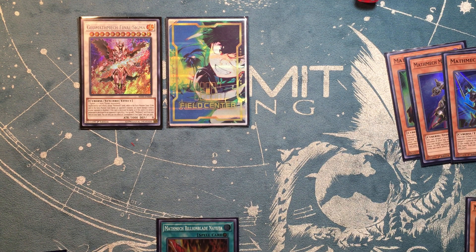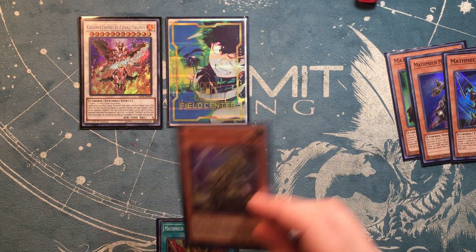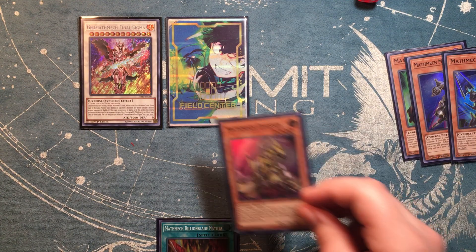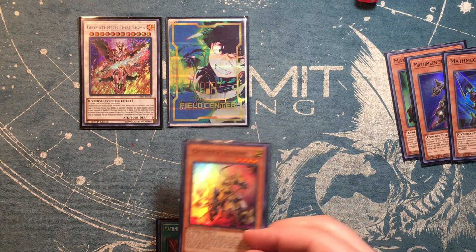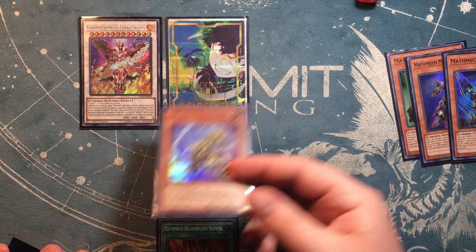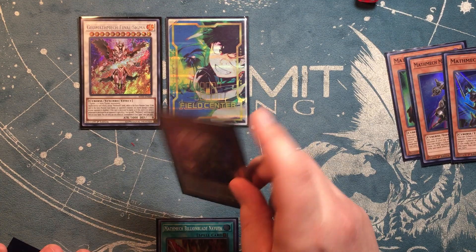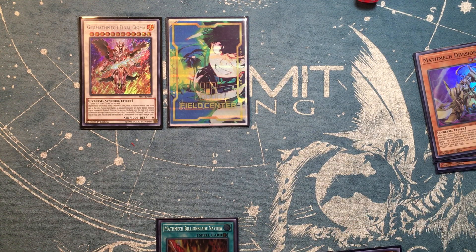Just quickly note that the best card to probably send off of Nabla is Division, as you'll be able to cut your opponent's monster in half as well as boost your own by another 1500. Pretty much you'll be able to finish any duel really quickly just by using the Billion Blade Final Sigma with that combo and ditching Division. Division is your last damage-modifying card in the deck after you use that combo.